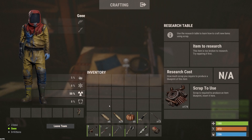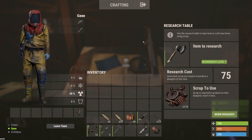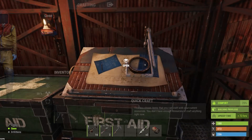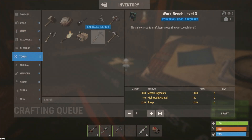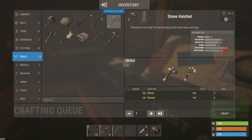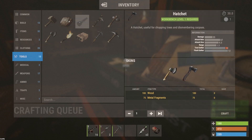I'll show you the item research table. If you want to learn something, you pop the item in there. If you don't have a metal hatchet in your tool section — most of the time when you start on a new server that's completely wiped, all blueprints reset and you've never touched it before — you will have access to stone hatchet and stone pick only. If you want to learn more advanced stuff like metal hatchets, you'll need to either find it in the game or kill someone and loot it from their body, then bring it back to your base.